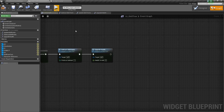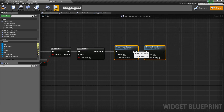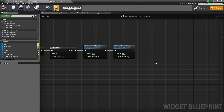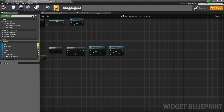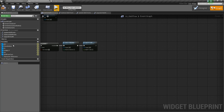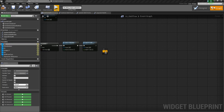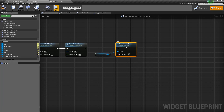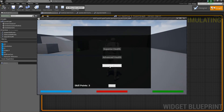The last thing we're going to do is go back to the event graph, and after we've subtracted our skill points, updated the skill text, and upgraded our health, we are going to make the next button enabled — able to be clicked on. So let's drag the button out, drag off, and say Set Is Enabled, setting it to true. Now if we test that — press play, press T, click Improved Health, and boom — it just made the next one ready to be clicked.